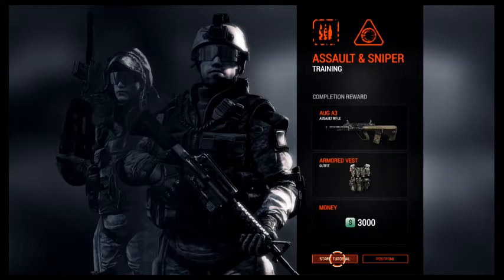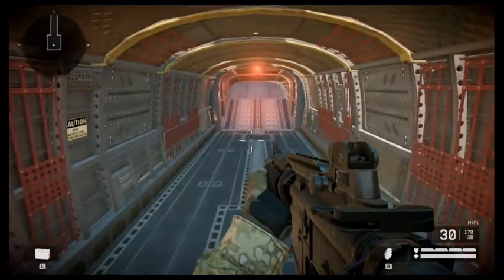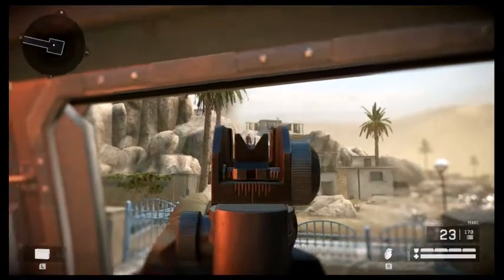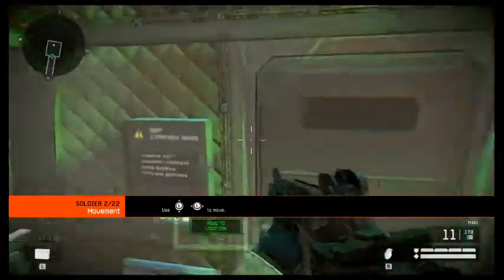Start tutorial then, I guess. Welcome to your first training camp, recruit. Here you will learn the basic combat skills needed to fight against the Blackwood infestation. We have motion controls and stick controls as well. A static target is a dead target — remember that in combat.